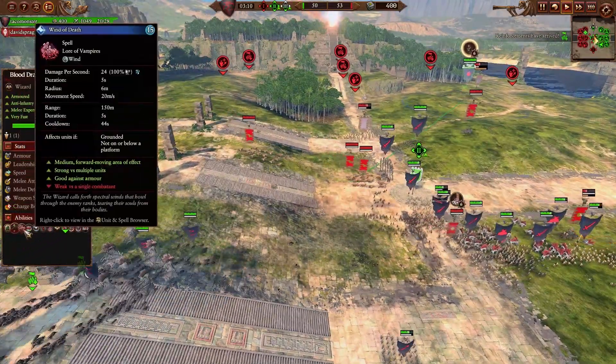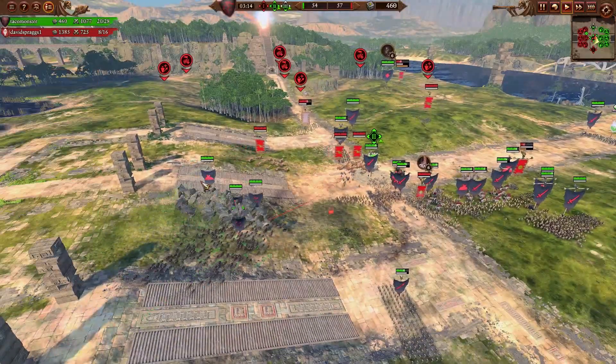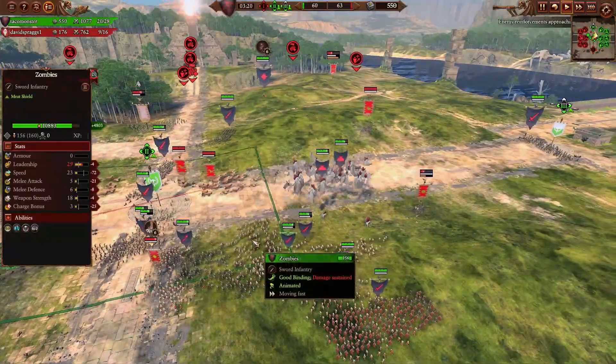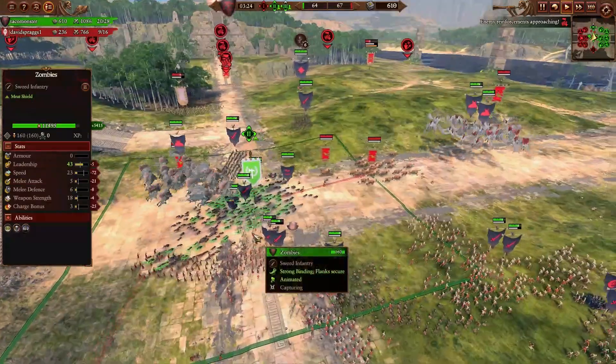Here come the bull renders. How do I respond? I respond with some vanguard dogs and more vargeist, getting into a flanking position. He's going for the third objective for some reason, which is weird, so I'm going to try to cut him off.